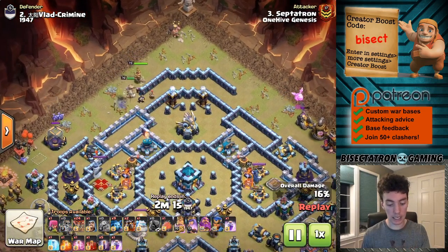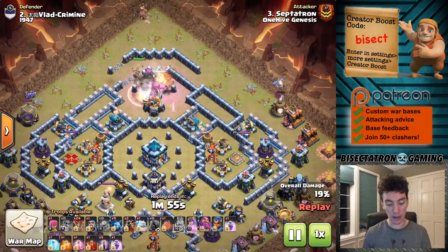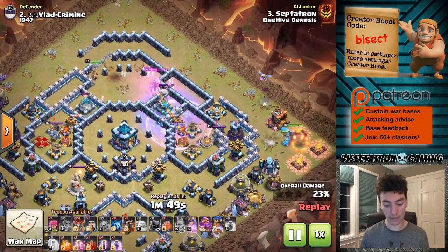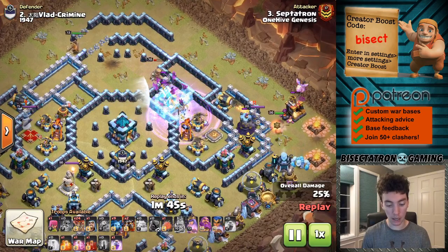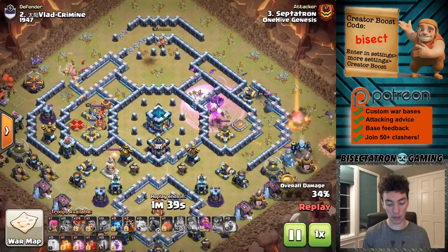Then go ahead and use the super wall breaker to open up the eagle compartment — got a few bonus Teslas in addition to that, actually more than expected. The next part of the plan coming in with the royal champion and the ice golem on the right, and then a bat spell bomb on top of that scatter shot. It goes down before it can react and takes out the compartment.